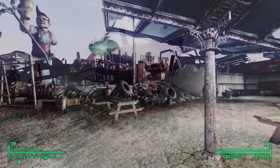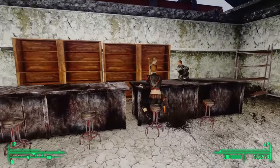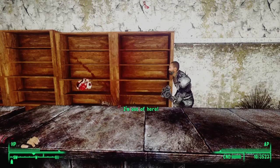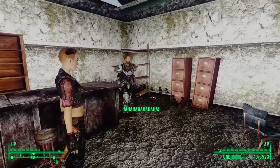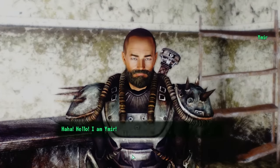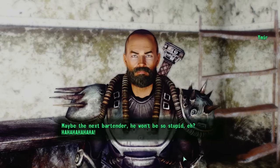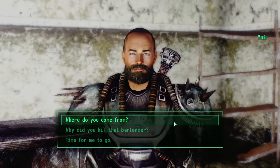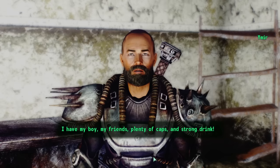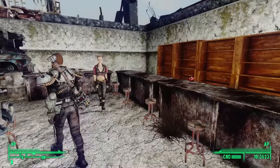As we get close, we overhear a conversation: "This is the last time I tell you — no more." "I swear." "This is your last mistake, little bartender." We can chat with this murderer named Ymir. "Why did you kill that bartender?" "He put water in my vodka to make more caps from me. Make the drink weak, try to charge me more. Maybe the next bartender won't be so stupid." "Where do you come from?" "Does it matter? It only matters where I am, and that is here. I have my boy, my friends, plenty of caps, and strong drink. Why would the past matter when now is so good?" A man who lives in the present — he immediately walks over to flirt with another slaver.